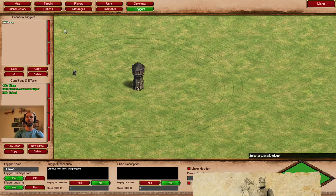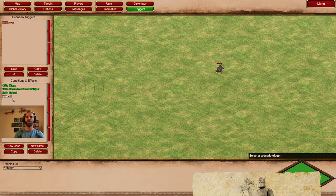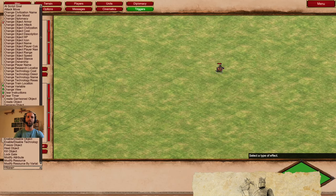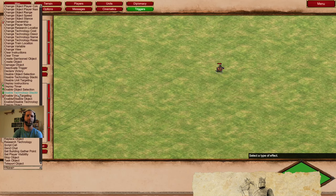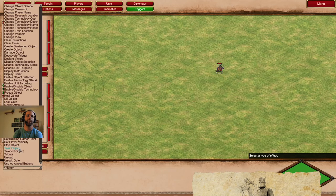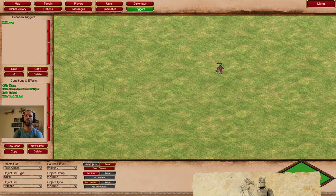We'll use the same trigger that spawns penguins from the bombard tower to also force this boyar to stay in place. There's a timer so there might be a little delay, but it'll help us see the effect better. We're going to send the boyar back to its starting tile. I think 'task object' is what I want - source player two, object already set, and we need to set the location he's going to.